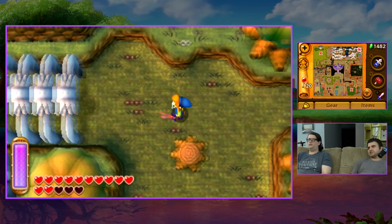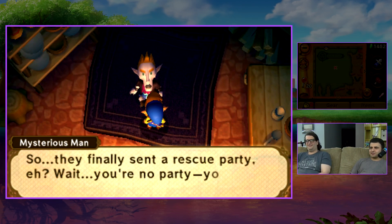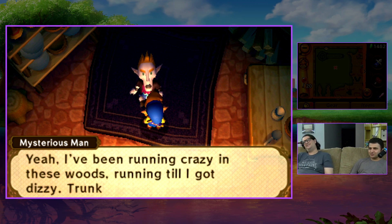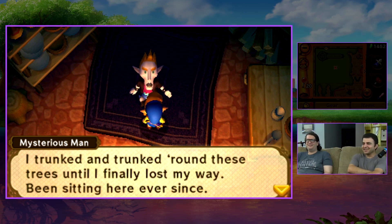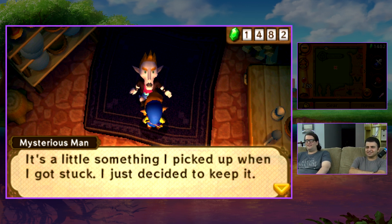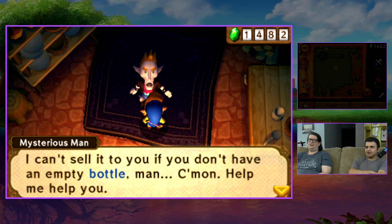The music doesn't change here — in A Link to the Past this plays the Dark Death Mountain theme. Why have it? Then there's this NPC who says a rescue party was sent and calls Link a kid looking for extreme fun outdoors. He describes 'trunking' — running around trees till he got dizzy and lost his way. He found a great treasure and wants to sell it for 888 rupees.